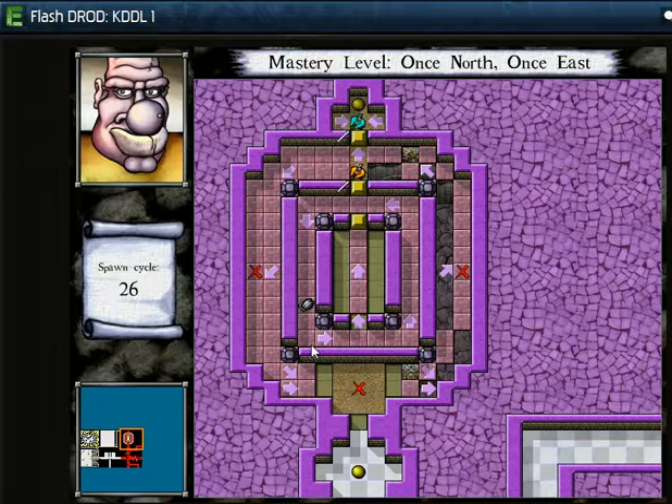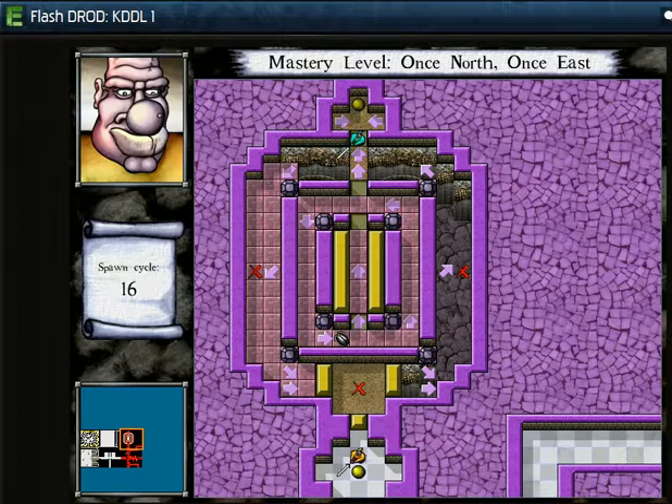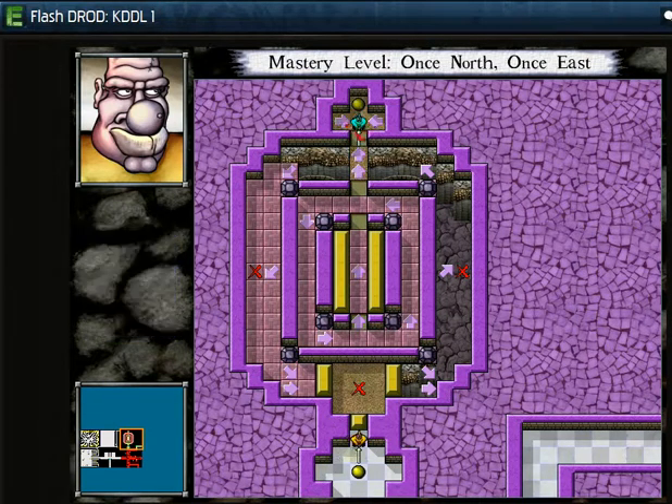Now if I cross this threshold right here — check this out. It's fleeing, but now it's going to be stuck against this thing right here. But now I have a path to get back. So now if I save here, close this, and then send it up the path, the mimic has a chance to kill it because the queen is too stupid to realize that the mimic has in fact a sword.